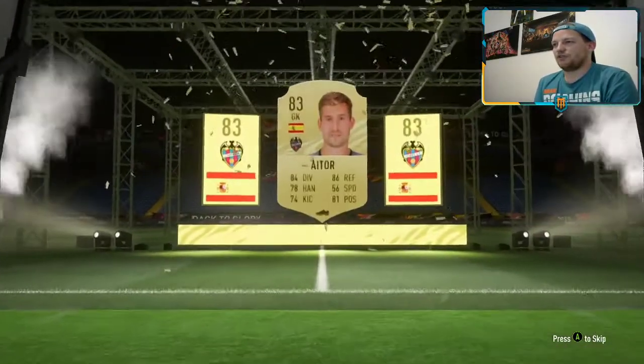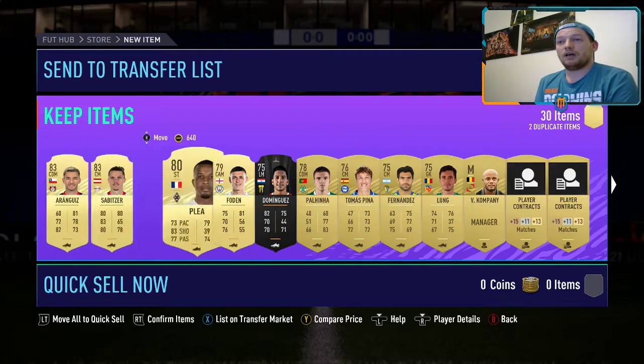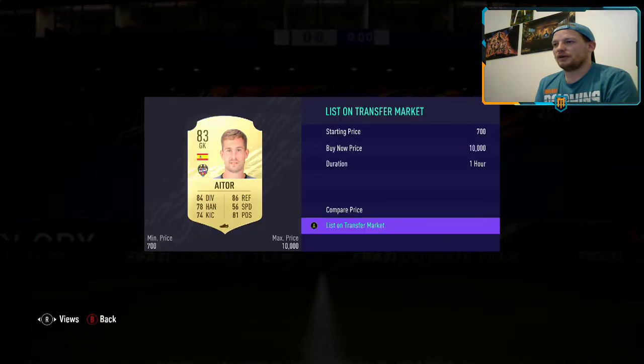The pack only Road to Glory episode 23. We get a board - we get 83 Itor from Levante, Spanish goalkeeper again. He's tradable - I thought these were all untradeable packs, which isn't too bad. I'm happy with that. We get Itor there, we'll list him up. List up Sergio Romero.